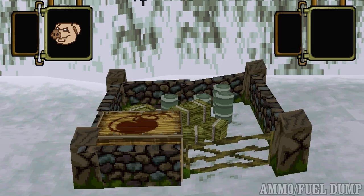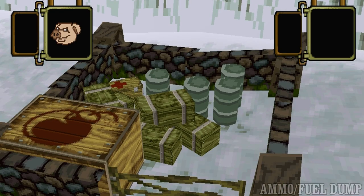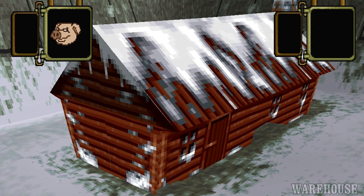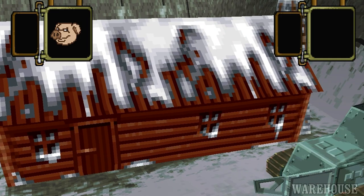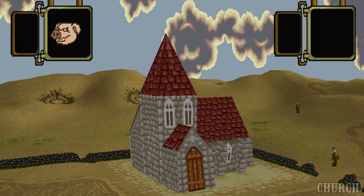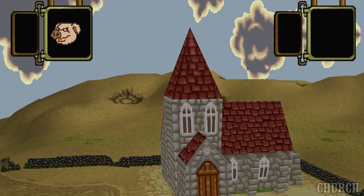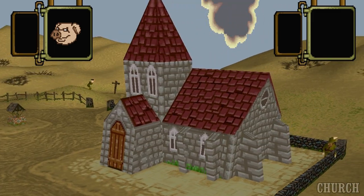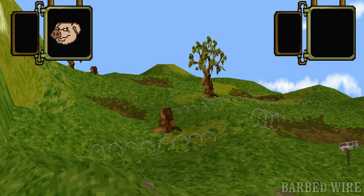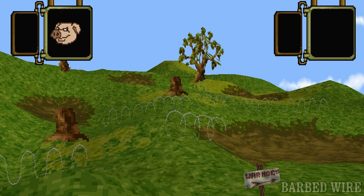Fuel and ammo dumps are a combination of oil drums and crates usually placed on the battlefield as a target that must be destroyed or defended. Warehouses are large flat buildings usually placed on the battlefield as a target that must be defended or destroyed — two pigs can take cover inside a warehouse. Churches have the same effect and usage as a farmhouse but are visually different. They are the tallest building in the game, so planes and zeppelins can actually crash into them if not careful. Churches can be repaired by engineers.